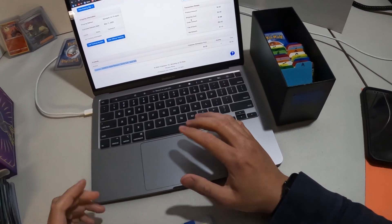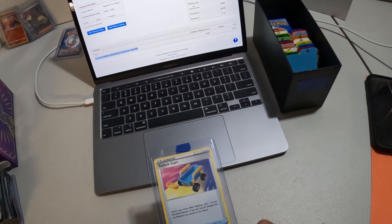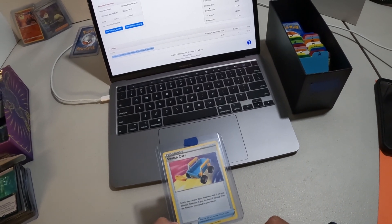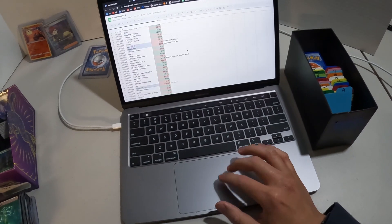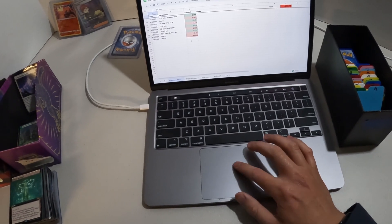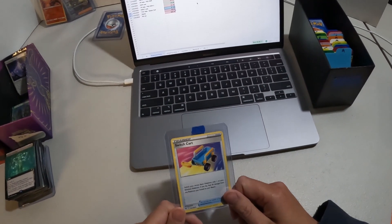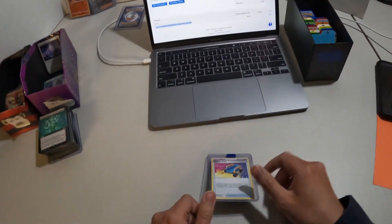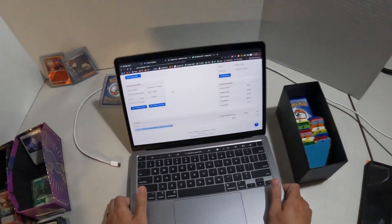Going back to the order — I sold this for 99 cents and they also paid 99 cents shipping, for a total order amount of one dollar and 98 cents. They took out a fee of 55 cents, netting me one dollar and 43 cents. I already put it into my Excel doc where I've been keeping track of everything. Minus the price of a stamp at 63 cents, I profited 80 cents from this sale.